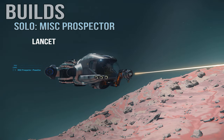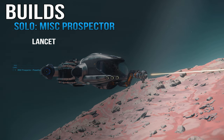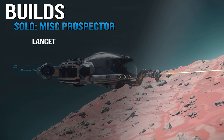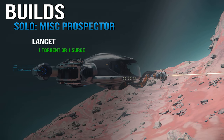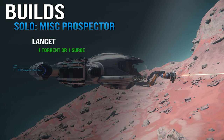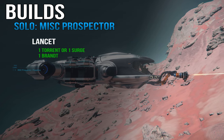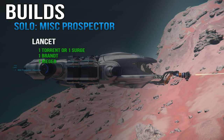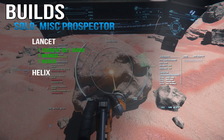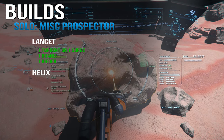For solo miners, the first build I'd recommend is the Lancet. The Lancet is good with instability control and resistance reduction, but it has low power and is slow to charge. To address the laser power issue, you can install a Torrent subcomponent for laser power increase or a Surge consumable. A Brandt consumable will help with instability reduction, and the Rigor module expands the optimal charge window.